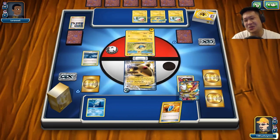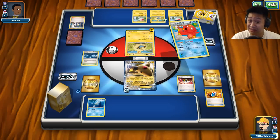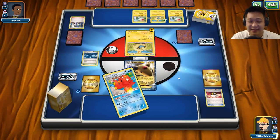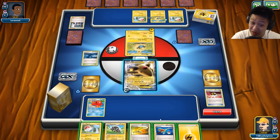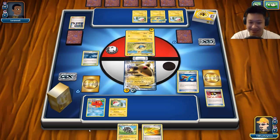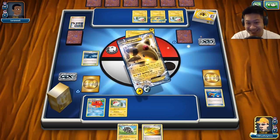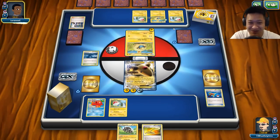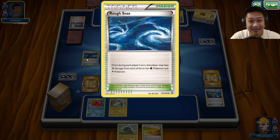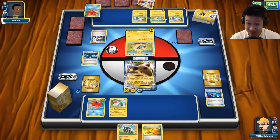There's only one more Ampharos - it's actually in the prize cards, we'll find it eventually. Sushi Master, you are now out. Let's go ahead and use the Abyssal Hand to see what else we can get - I need card flow. We got another energy. We're going to use that Super Rod because we know this is important. I'm going to use Thunder Rod. All the energies I need to attack. I cannot one-shot this Ampharos yet. The Rough Seas is out - as long as this is out, I'm going to take no damage from the Ampharos.